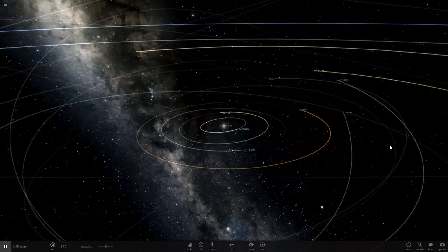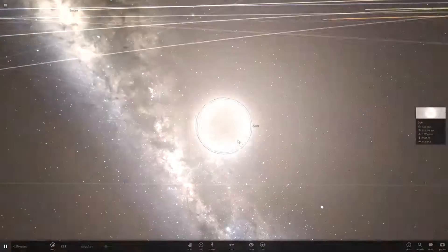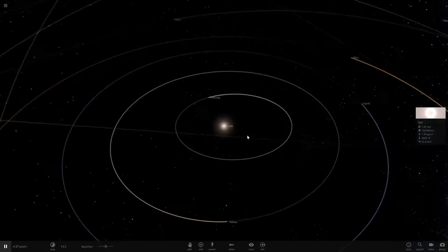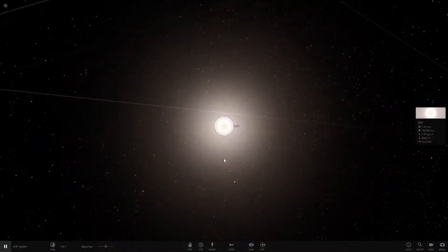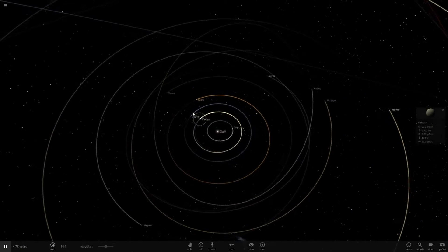Hello everyone and welcome back to another Universe Sandbox 2 video. Hopefully everyone's having a good day today. We're going to be making the sun into a black hole. I've never actually done this in the latest version of the game, but I have done it in previous versions and it was crazy, so we're going to do it again today.